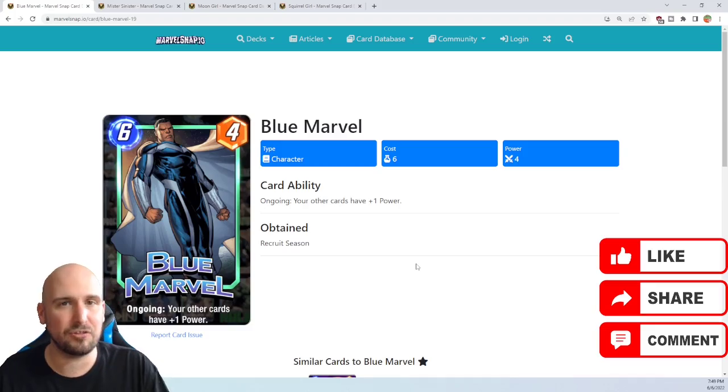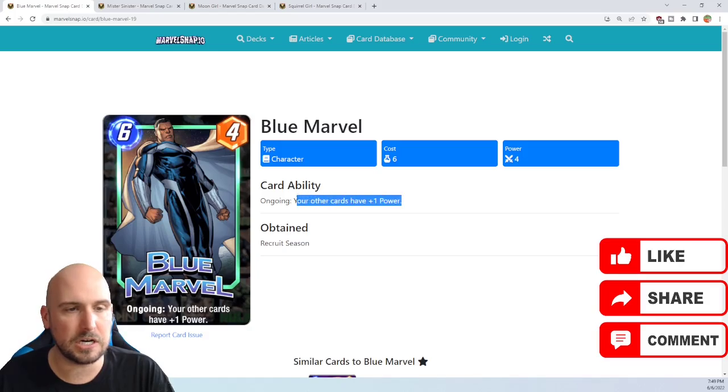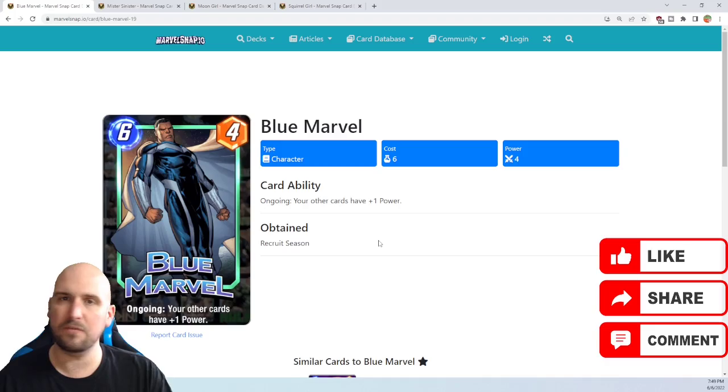He is a six-drop, six-mana card with four power, and his ongoing ability is that your other cards have plus one power. A pretty straightforward ability — he's a pretty straight shooter.